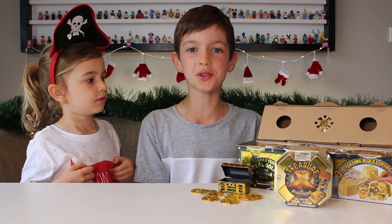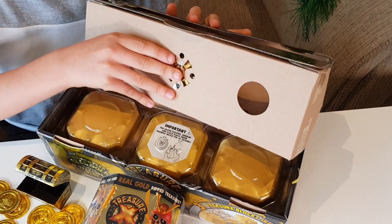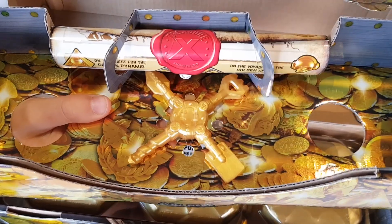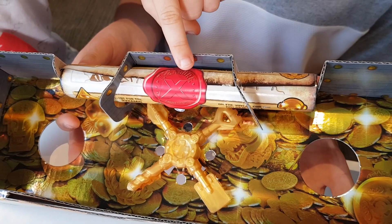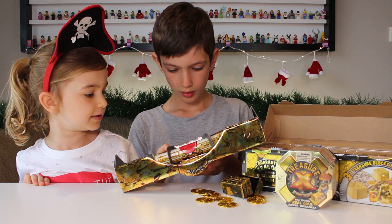There are three Treasure X blocks inside. Let's try and figure out what's in this top bit. Look at this — this is incredible! It looks like there's a map and a digging tool. The tool's gold and the map has a red X on it. Maybe that's where you need to dig.